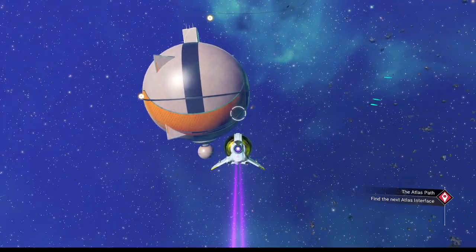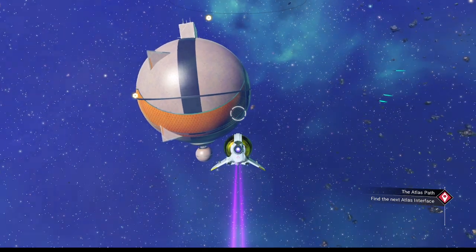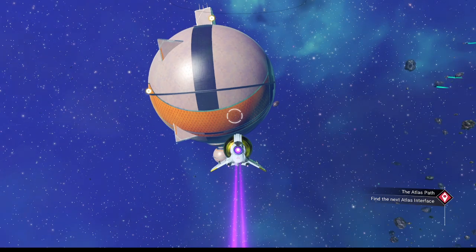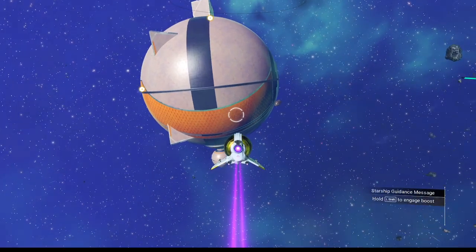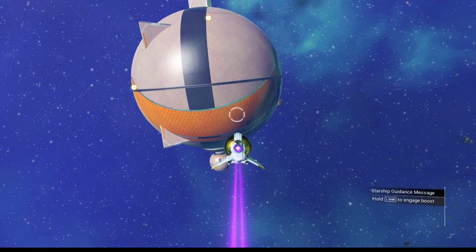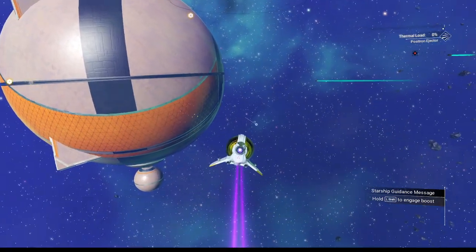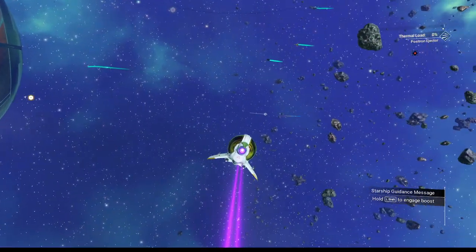Instead of getting Sentinel heat on a planet and bringing it out of atmosphere with us, we're just going to shoot a space station and probably get an AI battle right away — or an AI core fragment. A Dreadnought. There we go. One star.